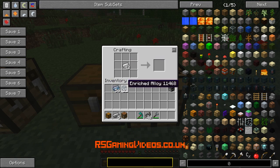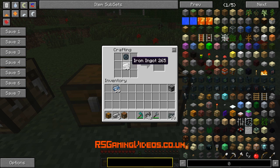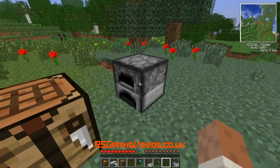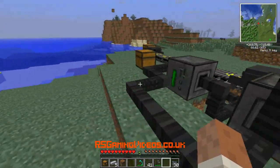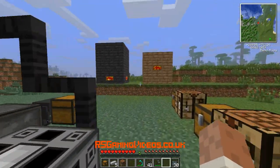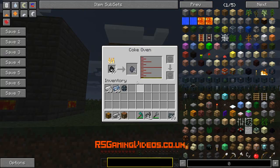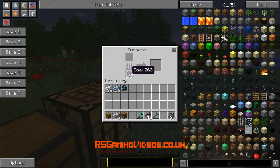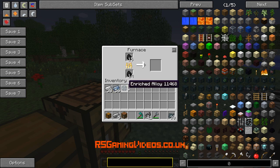We're going to want to make some enriched iron — put iron in the middle, enriched iron above and below — and we've got 30 of those, that should be enough for the moment. And we're going to take our furnace and put coal in the bottom, but also put coal in the top — we're going to be smelting coal with more coal. And we get compressed carbon.